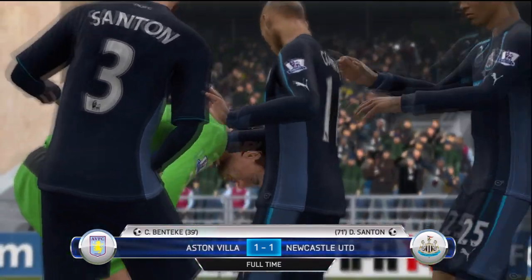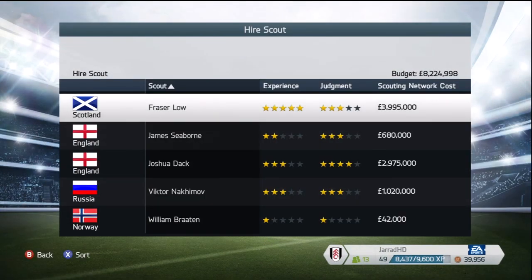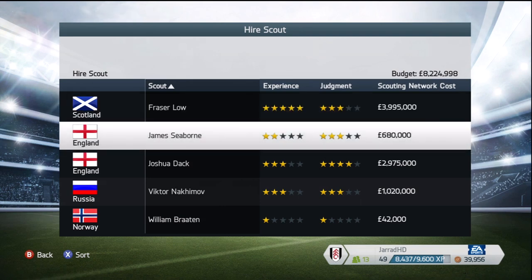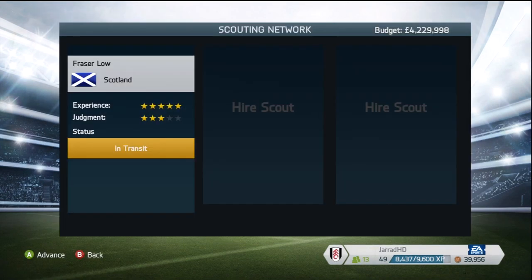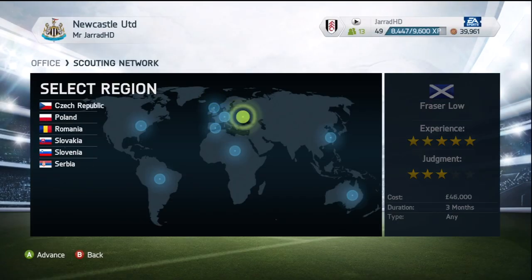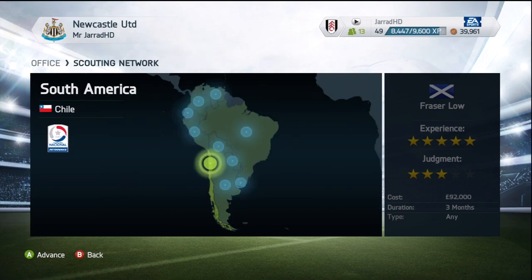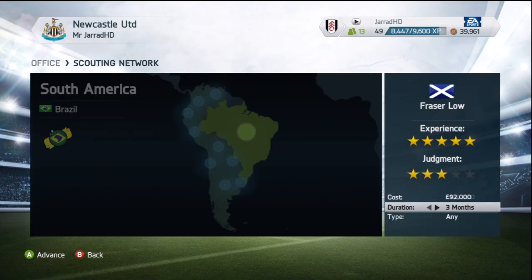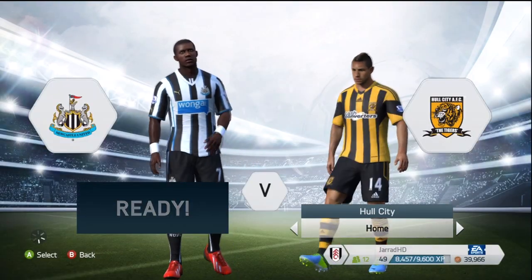A 1-0 draw with Aston Villa — not what we wanted but we'll take the point. Pushing on now, we're going to hire a scout: Fraser Lowe from Scotland, 5-star experience, 3-star judgment. I really want to get some young players into the squad to help fill out the numbers and hopefully be future superstars. We're going to set up a scouting network in Brazil — the Liga de Brazil — with a playmaker for 3 months, hopefully finding a hidden gem.